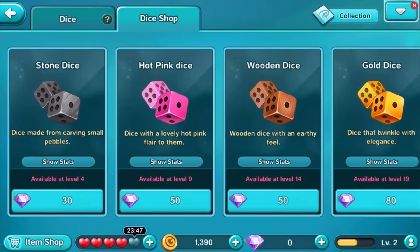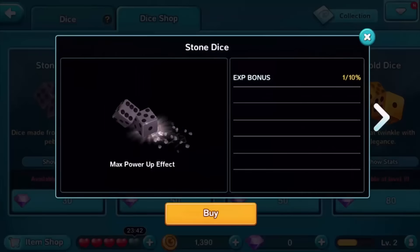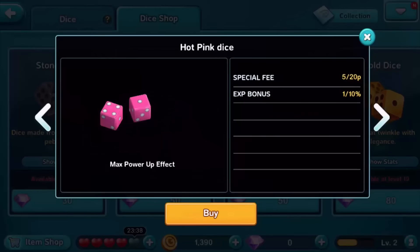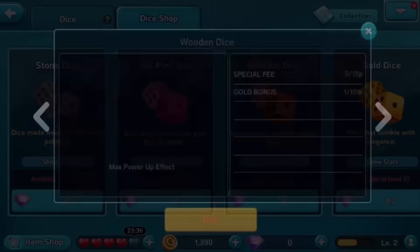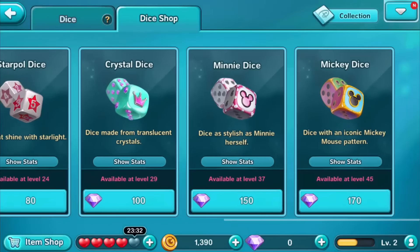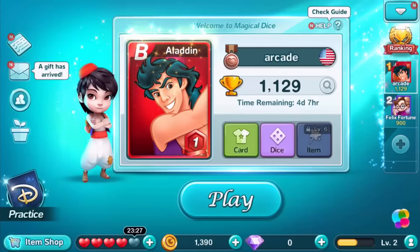Dice Shop. You have the stone dice — the stone dice gives you like XP bonus. And the hot pink dice gives you special fee and XP bonus as well. And wooden dice gives you gold bonus. So yeah, there's a ton of different dices, but I do have the default one. Everybody has their own default one.